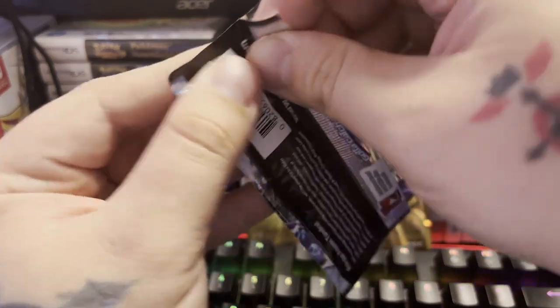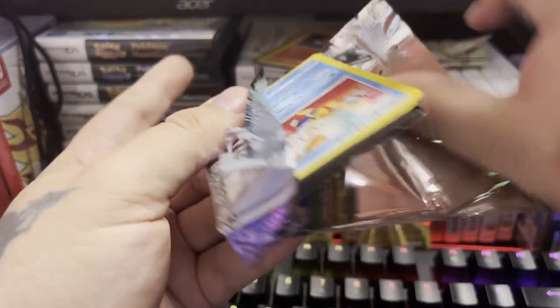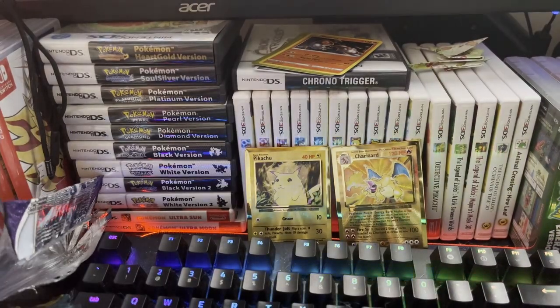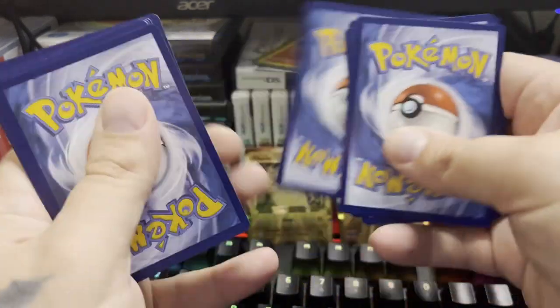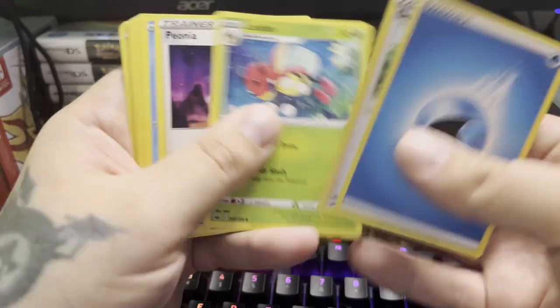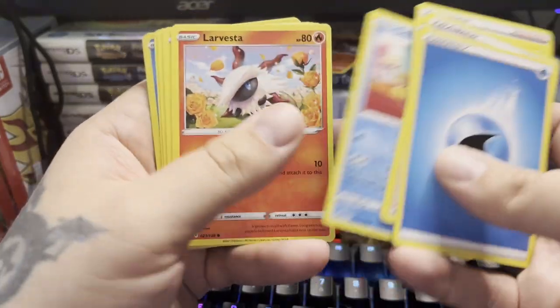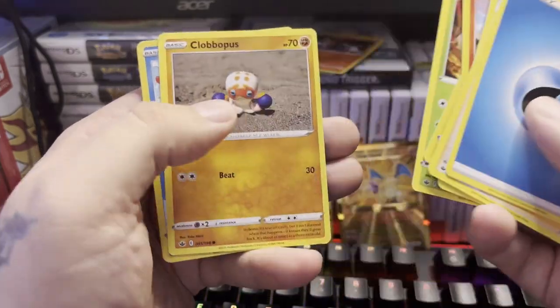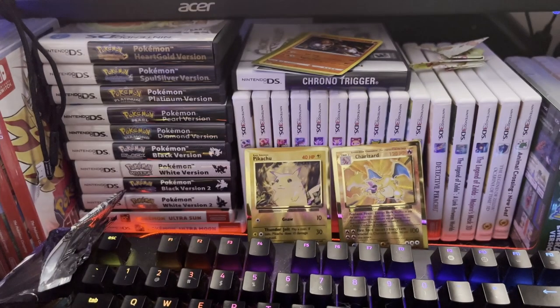Let's move over to Chilling Reign now. We never do good on Chilling Reign, but the last celebrations unboxing we did pretty well. Another green code — we got Psychic, Water, Doctor, Lycanroc, Penpantona, Delibird, Corviknight, Heracross, Clobbopus, Sneasel, and Zangoose.